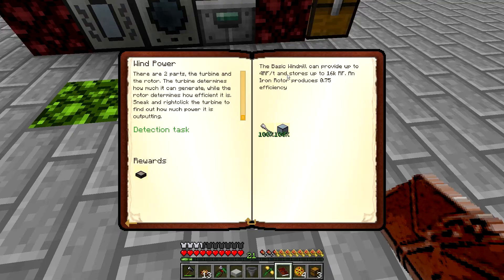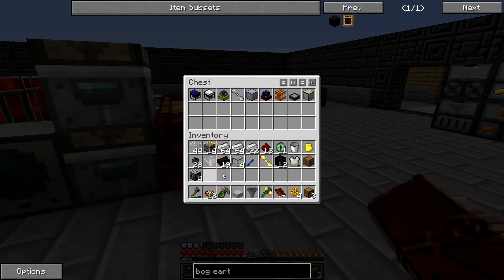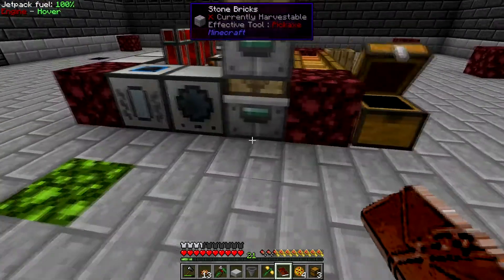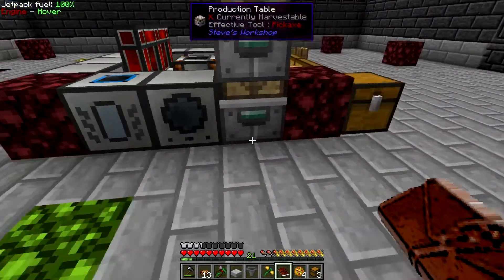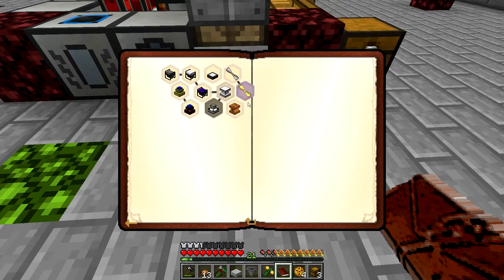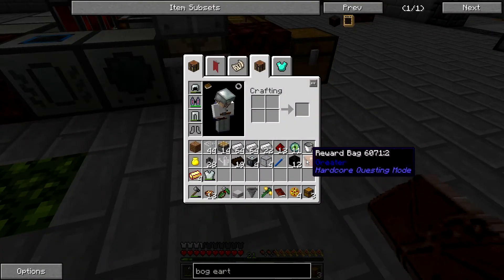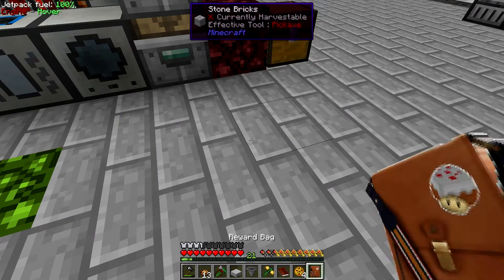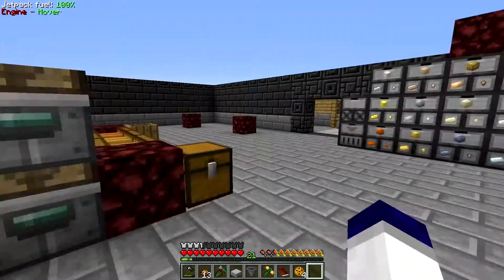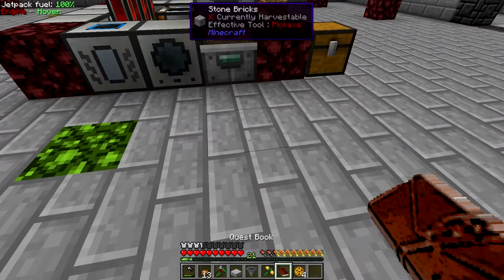I'm going to throw those in the chest with the rest of my power that I've made. I can now claim that reward and I'll get some fluxed electrum and a reward bag. Let's open up the reward bag and see what we get — a wood couch and a barrel. Thank you so much. Very, very helpful.